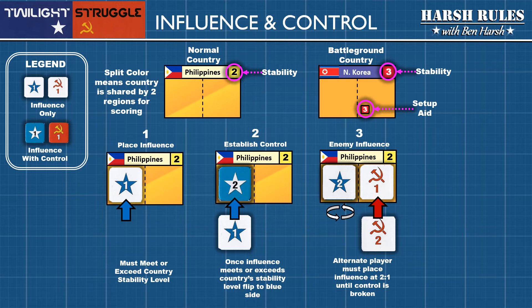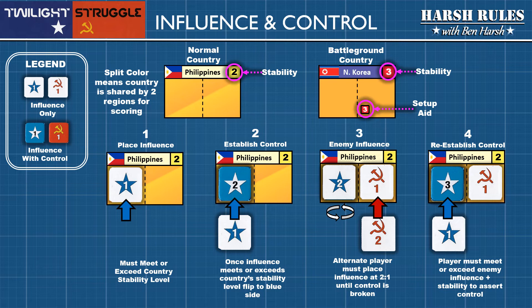Once control is broken, influence can be placed by either superpower at a 1 to 1 ratio again. Let's say the U.S. places another influence point in the Philippines — they would then have a 3, which exceeds the stability number plus the number of enemy influence, and they regain control of the country. Remember, gaining control of countries is critical, not only for scoring, but for limiting the enemy's ability to combat your influence with their own.